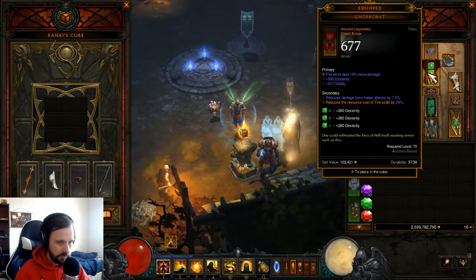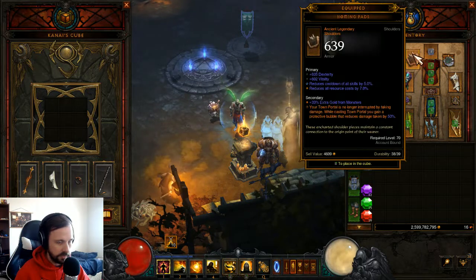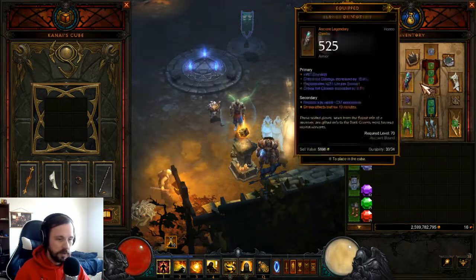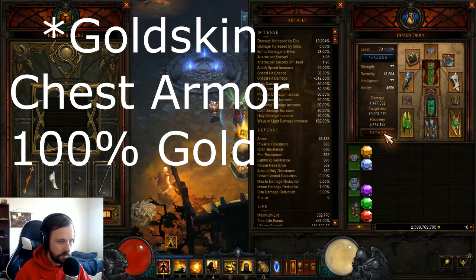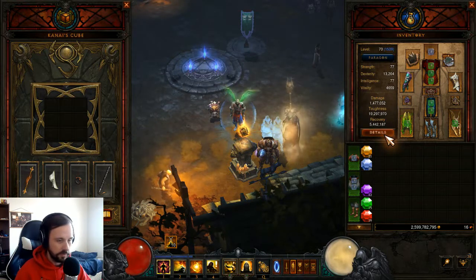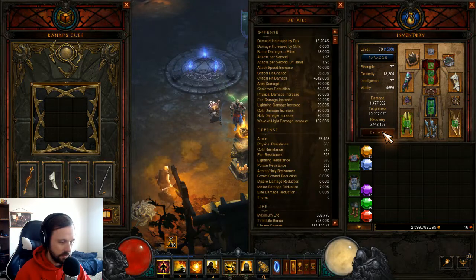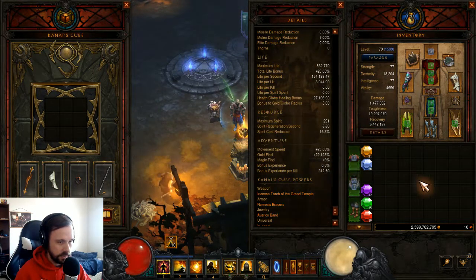I go with Desert Shroud. If you've got Cindercoat, you don't need much more RCR — though I got it on these shoulders. I don't have it on the Obsidian Ring. I'm considering swapping Cindercoat for a Gold Wrap to get even more gold because I keep running out as I run. You can push higher Greater Rifts this season than normal solo, and I'm running out of gold even running all my Puzzle Rings. Right now I've got 22,000 gold find.